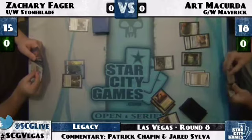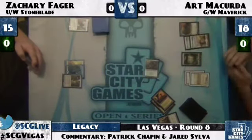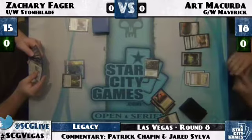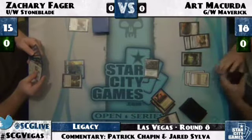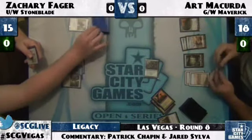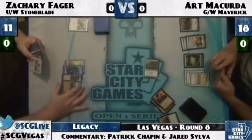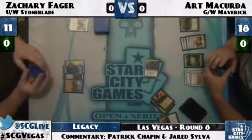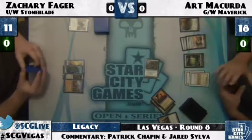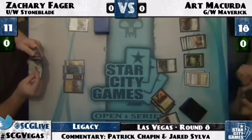Zachary missed his land drop already, so he literally just has to draw lands for a couple turns and produce a variety of chump blockers. He needs Art to continue to not draw any action. It's going to take a series of highly improbable events for Zachary to provide any counterplay. Looking at Art's hand — that's Tower of the Magistrate, not Wasteland. That's the anti-equipment technology — you can always make the other guy's equipment fall right off.